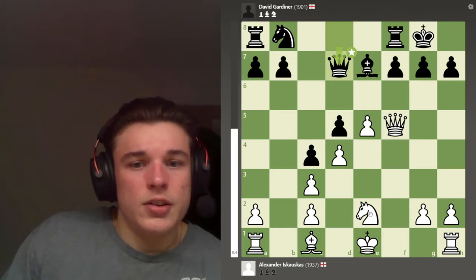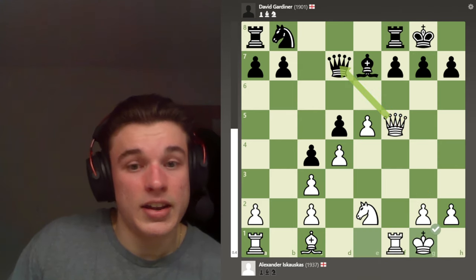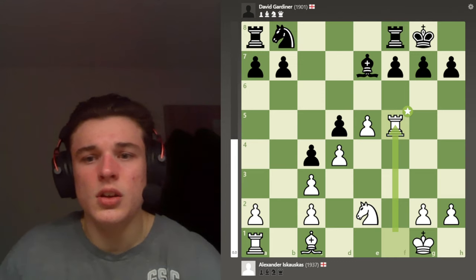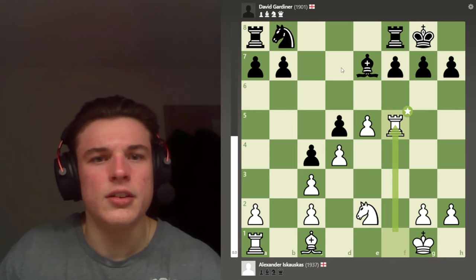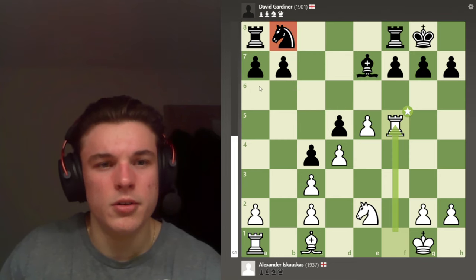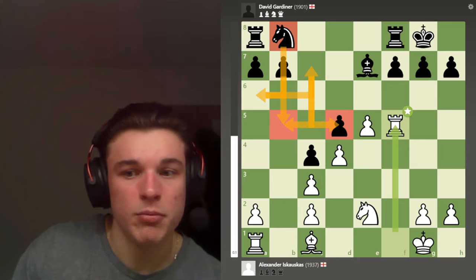In hindsight I wish I'd played Knight G3 so I could take back with the knight, but I castled so I could take with the rook. My opponent plays Knight A6, which I overlooked — I was expecting Knight D7 or Knight B6 to defend the pawn, but my opponent went for this maneuver to defend the pawn, control the B5 square, and prepare an eventual B5 push.